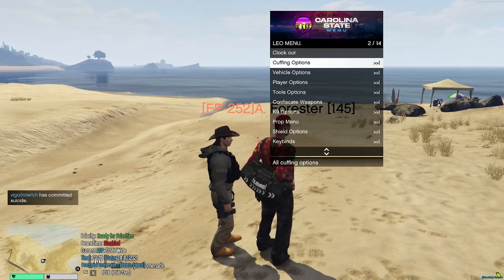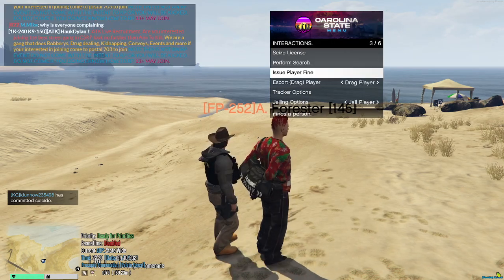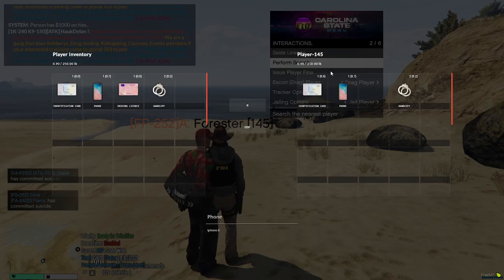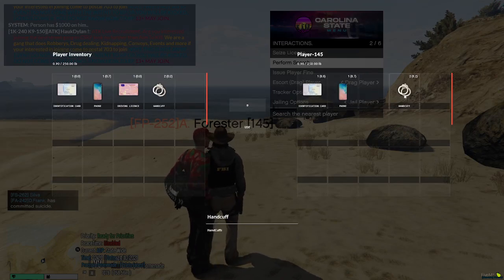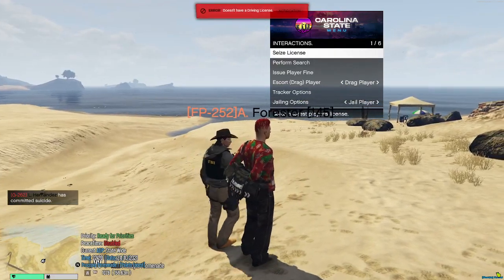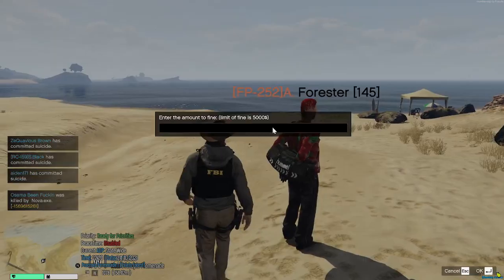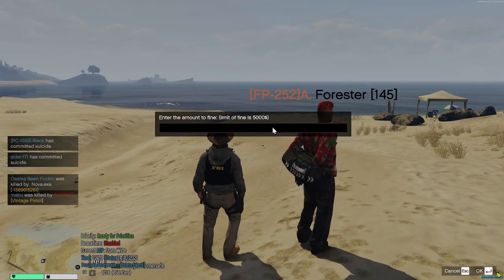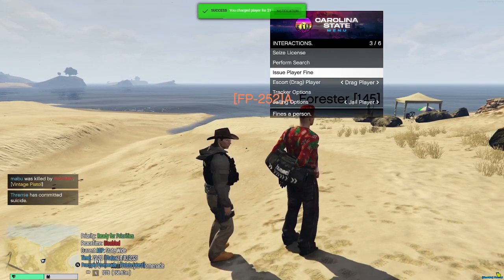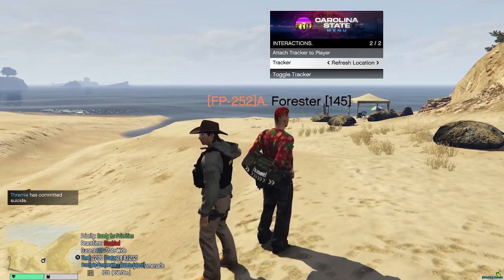When you have them cuffed, there are other things you can do, like search. If you go to player options, you can do a search and see what's in his inventory. He's got an ID card, a phone, handcuffs, different things. You can seize his license through this menu — if they don't have a driving license, you can't seize it. You could also issue fines through this. If I'm right behind him, I can issue a fine — I'll just do $1. You can also place trackers.